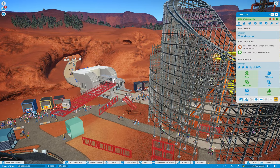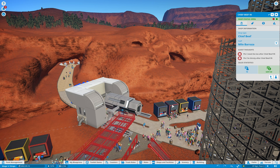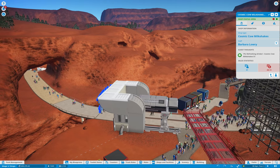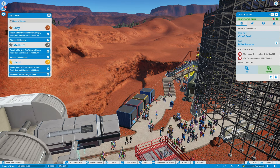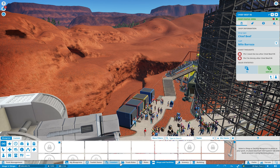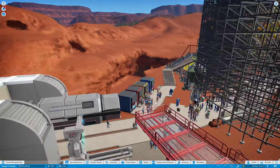I got rid of the original looper ride and pretty much started the park fresh. On the right side you can see four shops right away: Loony Blooms, Chief Beef, Gopi Energy, and Cosmic Cow Milkshakes. I noticed that Cosmic Cow Milkshakes was really popular, and guests really love Chief Beef too. Let's take a look at some of my most profitable shops. As you can see here, they really love Chief Beef — it's a big profit maker.